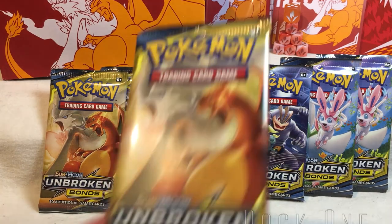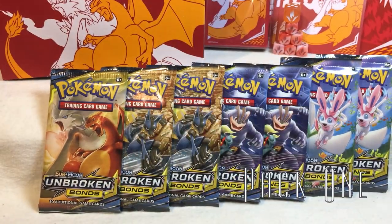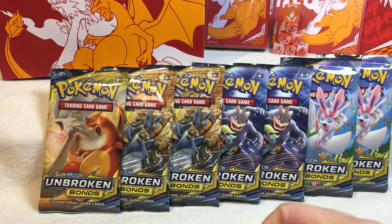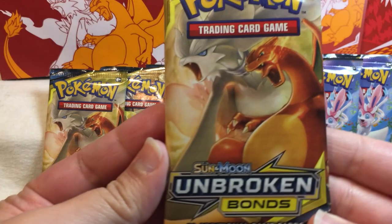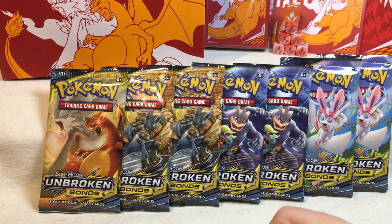Let's start things off with pack number one, Reshiram and Charizard. I'm very excited, I hope we get something good. Realistically we're gonna get a whole bunch of new stuff — it's all gonna be amazing because the art style in the pack... I really love this kind of traditional looking art style, even though I'm sure it's probably still digital. I'm hopeful for some really beautiful cards.